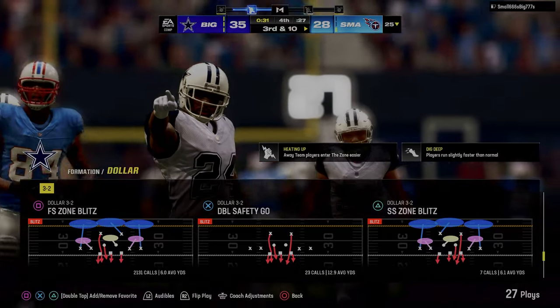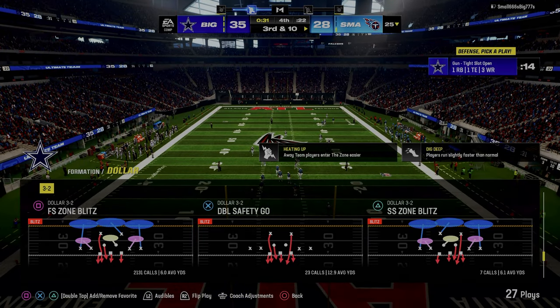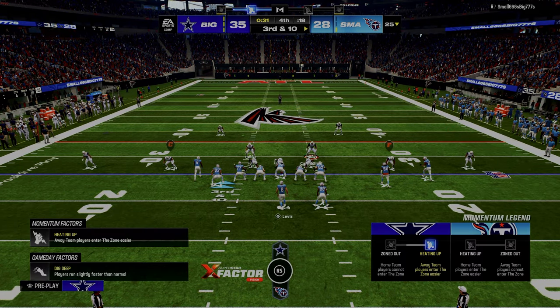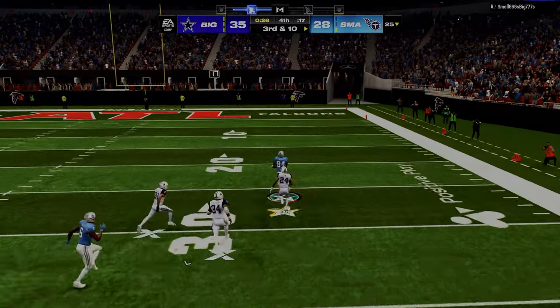If we think about cover four drop and this free safety zone blitz — these are two very good defenses. What they're designed to do is take away the deep outside throws, the short outside throws, and force everything into what I call the mid-range of Madden.